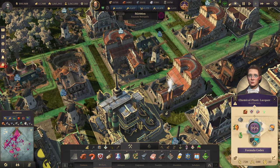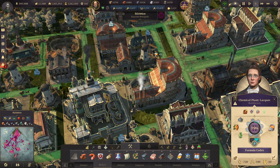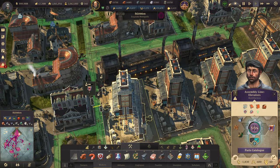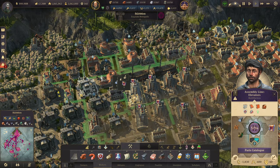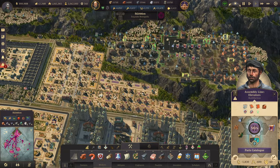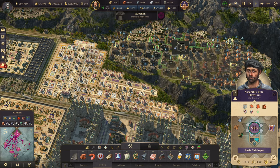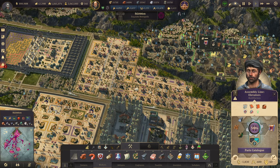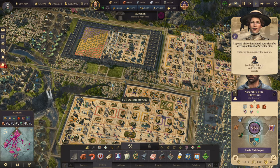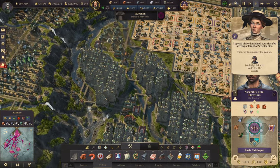Out of the Season 3 buildings, the ones producing heavy industry items are the chemical plant and the assembly line. An important thing to remember: extra goods don't actually require any workforce and don't require any extra input items — they are just created magically out of thin air.